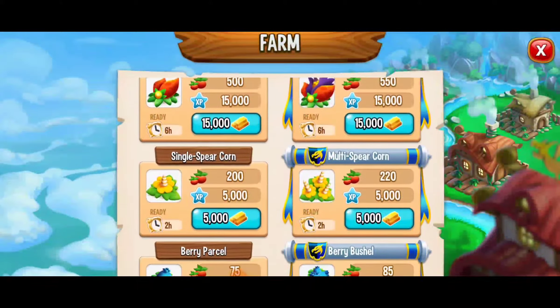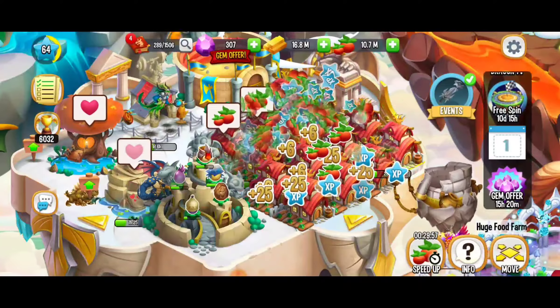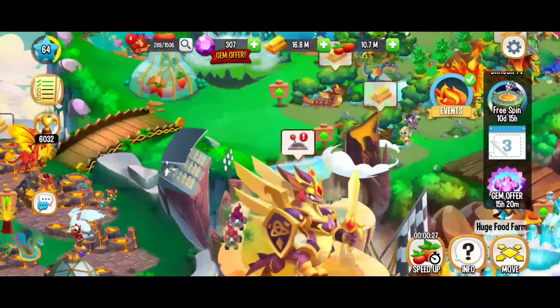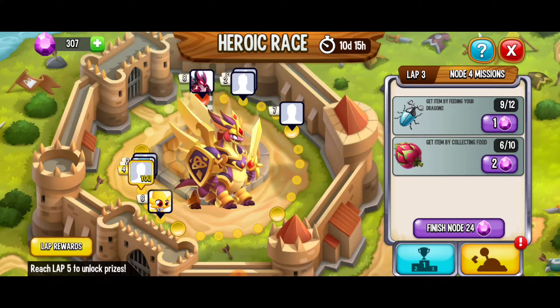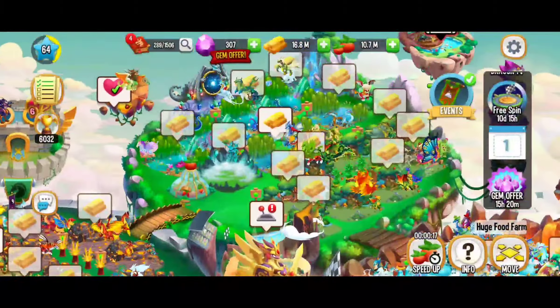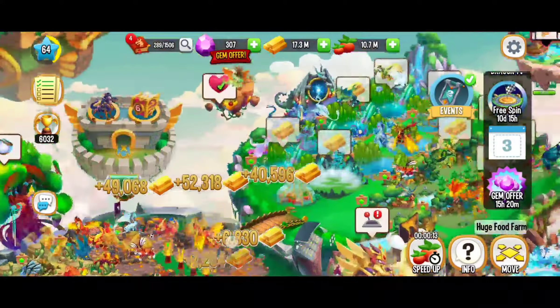We got that, and we're at 7 out of 10 — we need one more dragon fruit. As we saw earlier, sometimes the greenhouse counts. Yes — the greenhouse counts! Perfect, so we didn't even have to redo that 30-second food. Now I'm going to set all of my remaining farms to 30 minutes. When we come back, we're going to be able to finish getting the beetles and finish collecting food.